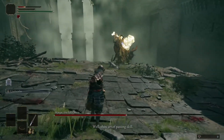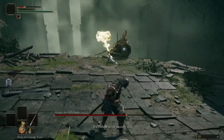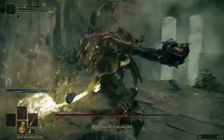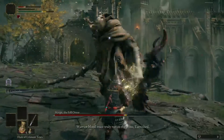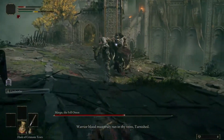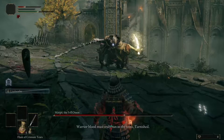Once you get Margit to about three-quarters health, he's going to bring out his holy hammer and do a jump attack. Once he reaches the apex and starts to come down, that's when you want to dodge behind him and hit. He will follow up with a multitude of different attacks — here he did an attack where he brings out his long holy sword and does two swipes with that, then one swipe with his staff. Again, be ready to delay before each dodge or you will get hit.